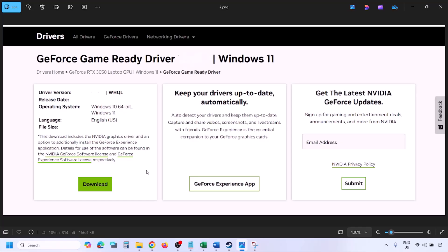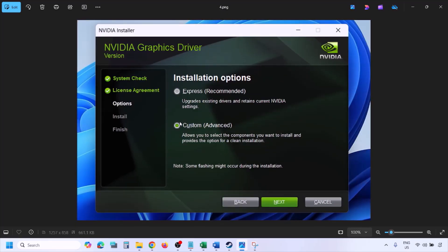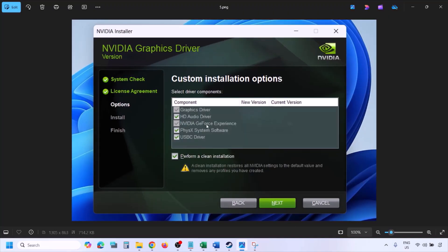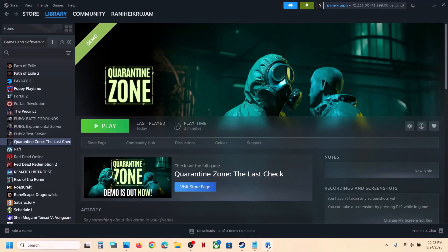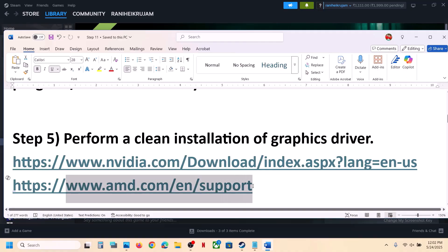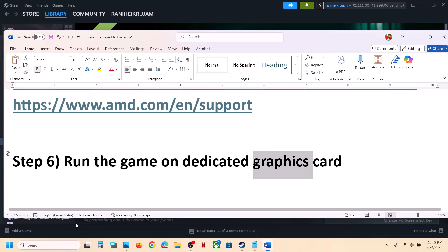Once the download is complete, run the exe file. Click Agree and Continue, then select the Custom option — by default Express is selected, so select Custom and click Next. On the next screen, put a check on 'Perform a Clean Installation', then click Next and let the installation complete. Once done, restart your computer and launch the game. For AMD card users: first uninstall the current graphics driver, restart your computer, go to the AMD website, download and install the latest driver, restart again, and then launch the game.